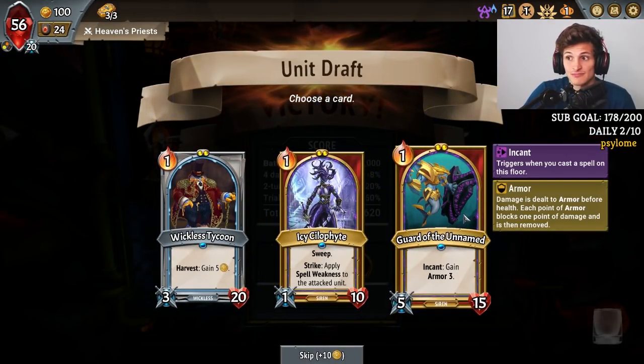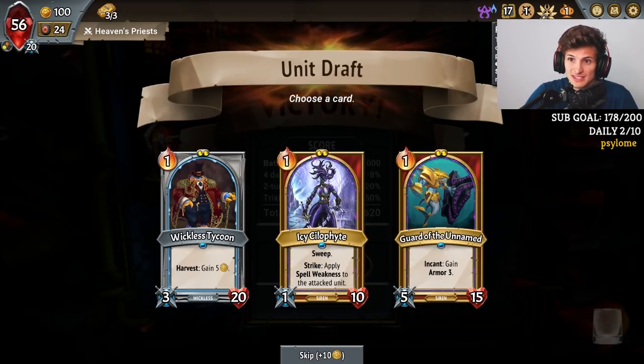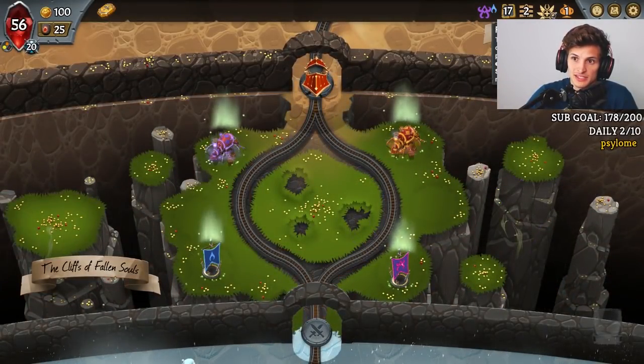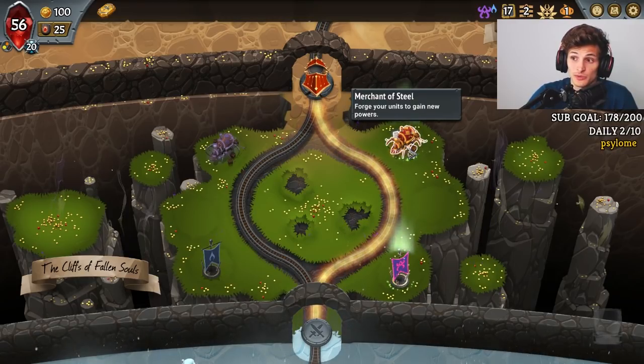When you play spells you get Armor, which is pretty good for the tank in the bot lane. Or you can Apply Spell Weakness. I think we can still do a Spell Weakness deck. The sweep effect is very good. It's just that Spell Weakness is a little bit less good with this lady cleansing things. So I'm going to go for a Stygian unit — it's a really good Stygian unit.